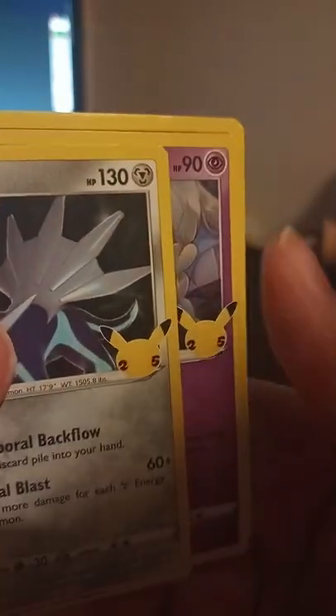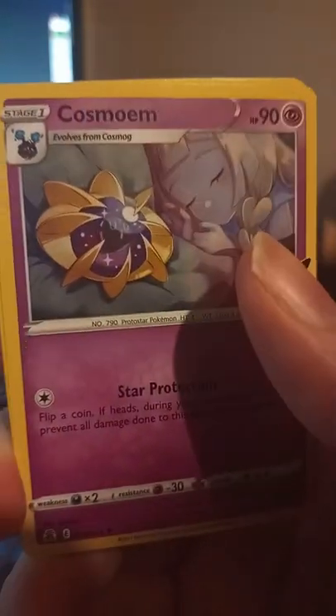Dialga on the front, code card on the back. Dialga, Cosmoem, Cosmog, and Solgaleo — wow, we just got the trio of the Solgaleo line! I mean, we basically got nothing value-wise in the pack, but that was just neat that we got the trio. Next we just need Lunala — we haven't actually seen that card yet.